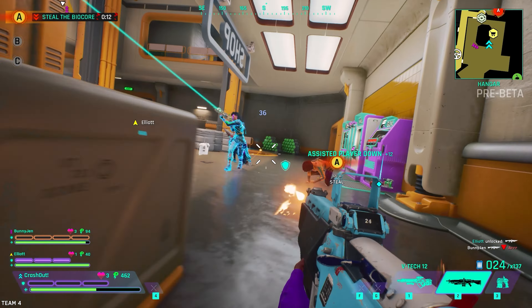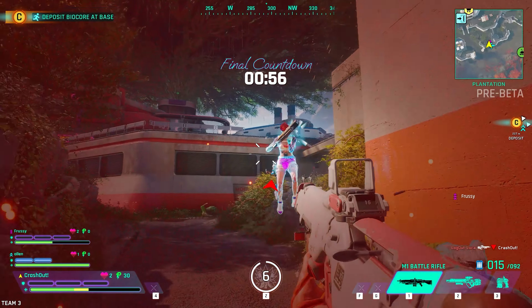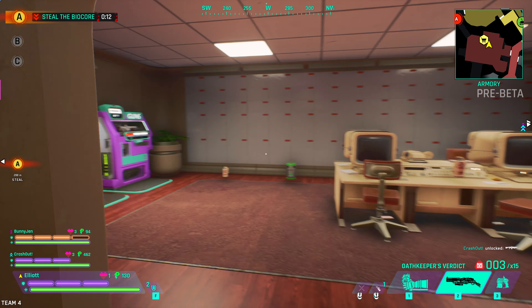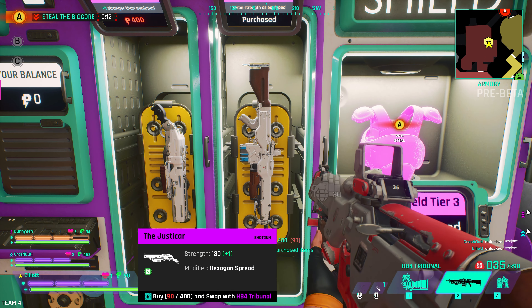It's a team game, and everything's been designed with teams in mind. From a communication point of view, we have an extensive ping system, VoIP, and text chat. Even the in-game systems are designed with teams in mind — for example, if I use power to unlock an item, that power is also given to my teammates, and they can choose to spend it as they wish.